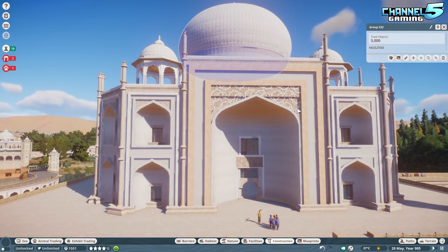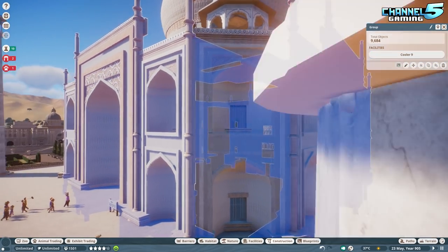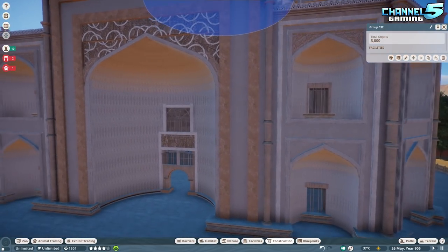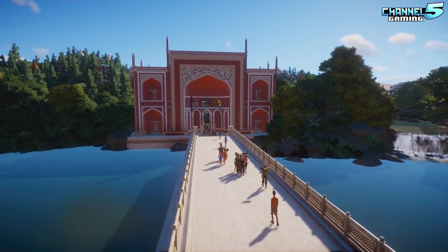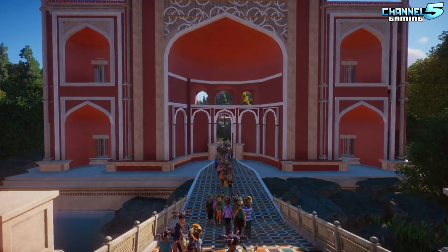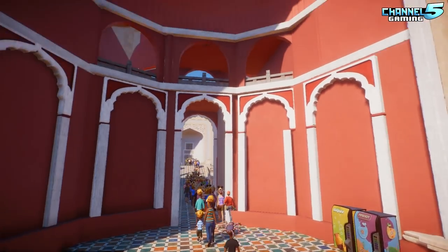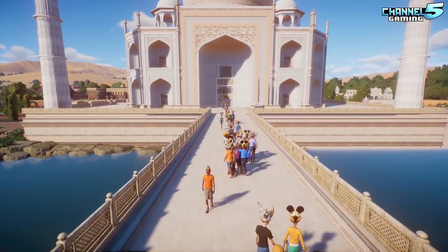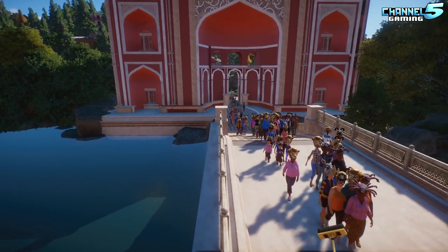The Taj Mahal interior has beautiful curves. Floss can see mistakes where she copy-pasted a facade and doubled up posts, but it looks great overall. The red gate on the left is at the Taj Mahal — they have these gates on all sides. With 1,500 guests flooding in at once, they all seem to take the same path.